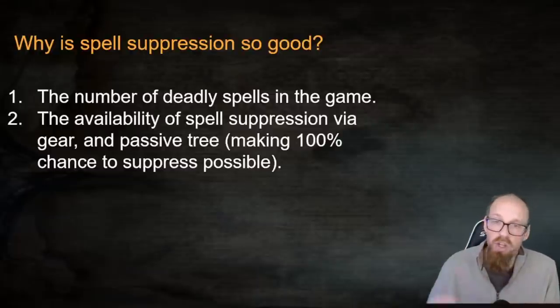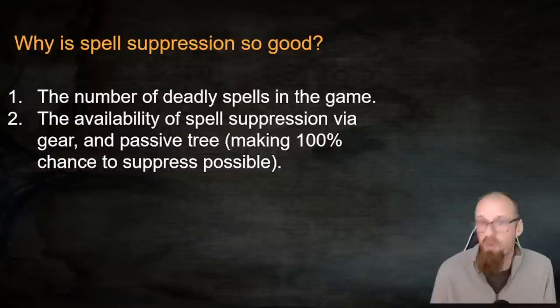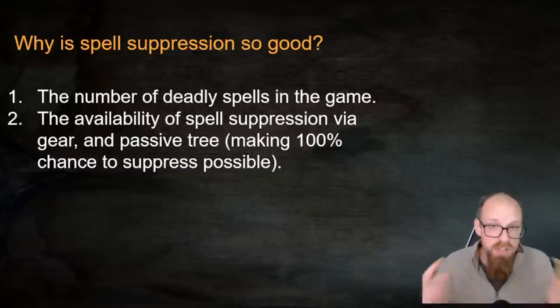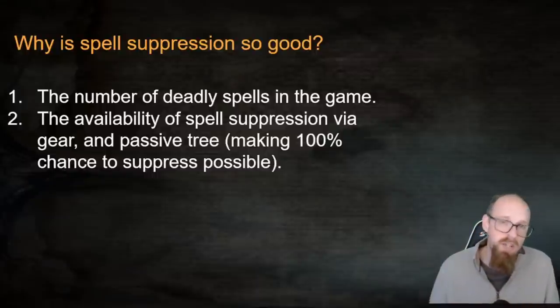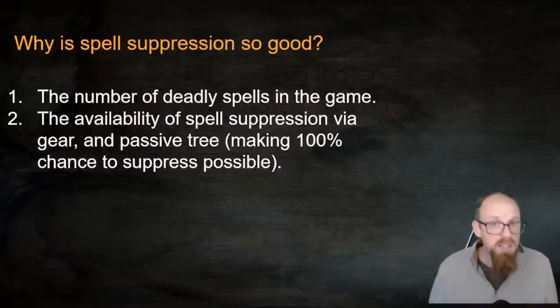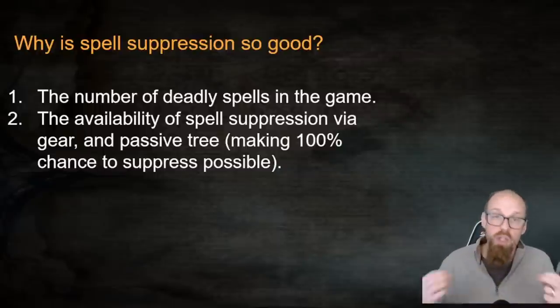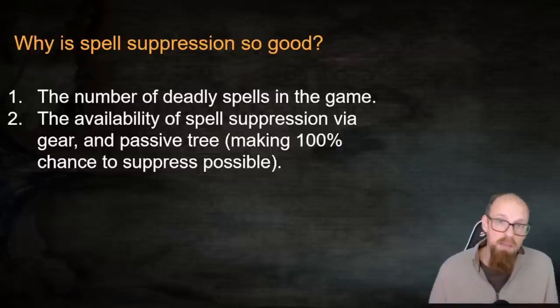A second reason why Spell Suppression is so good is because it's available. You can get it via gear and from the passive tree, making 100% chance to suppress spell damage achievable. If it were capped at 75%, or attached to only one or two uniques, it might not be worth it. But because the mechanic can be scaled with relative ease to 100%, it becomes a reliable, cheap, and effective way to mitigate damage that would otherwise potentially one-shot your character.